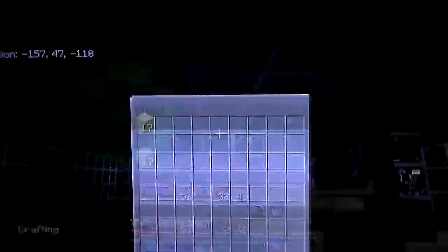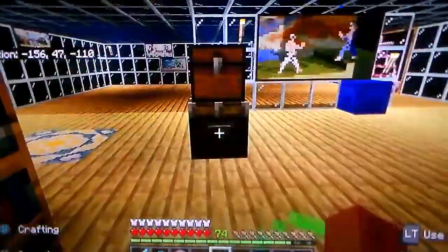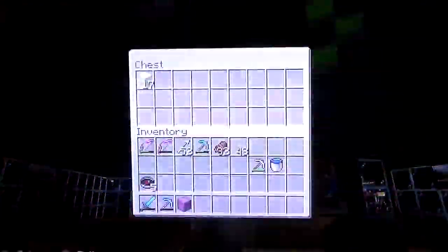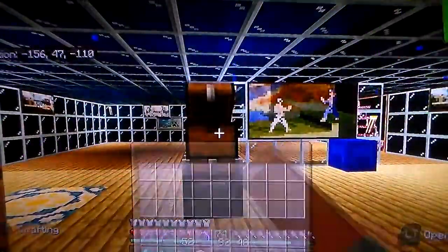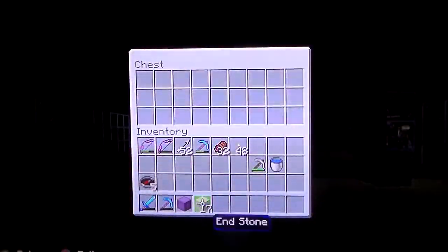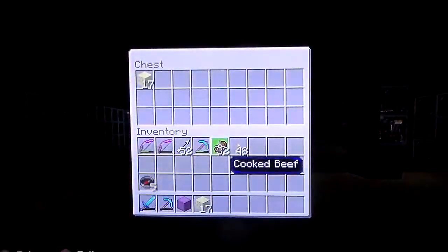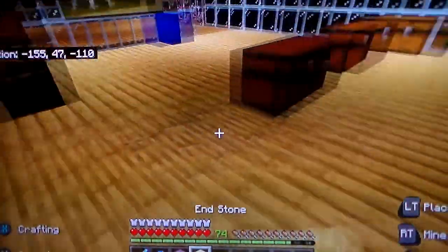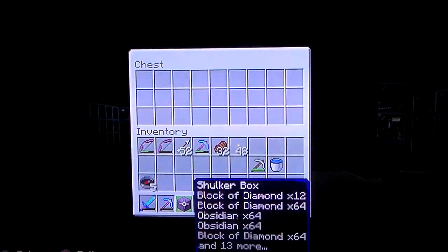I'm just going to duplicate some endstone and show you guys real quick. You have to take it out. You're going to click the button and it's going to make the sticky piston push the chest up, and you're going to take it off really quickly. Eventually after a couple of tries, it's going to show that you have 17 — or whatever you're duplicating — and it's going to be in the chest. It's going to lag a little bit, and that's what's going to make the thing you're trying to duplicate go into your hotbar. You'll actually have some in the chest. It's not going to work right away, folks — but you're going to take it very quickly. So now I have 17 and 17 — I just got 34 endstone by doing that.